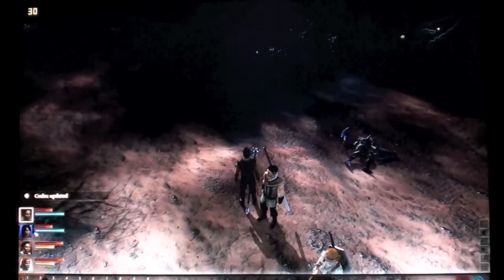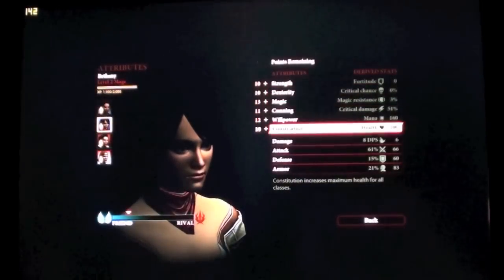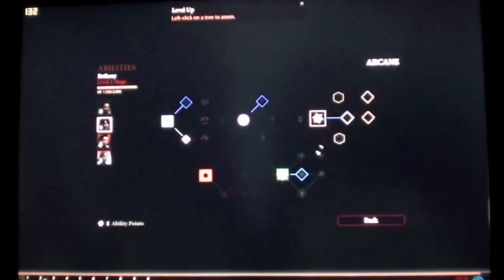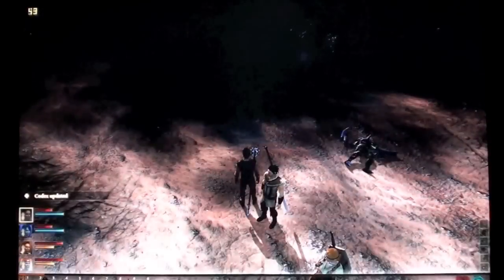What do you guys see? At least one thing, I guess. Level up — all that normal stuff, blah blah blah. Abilities — oh, here's the ability tree. Let's see: Elemental, Spirit, Arcane, Creation, Entropy. Okay, this is a little different from the first game. It's kinda cool.